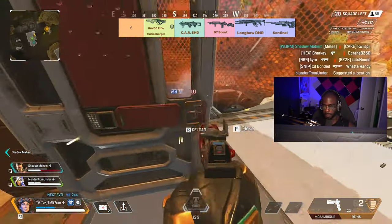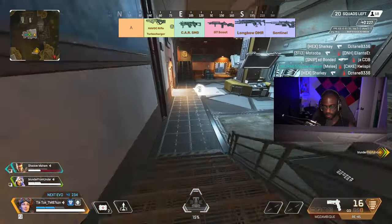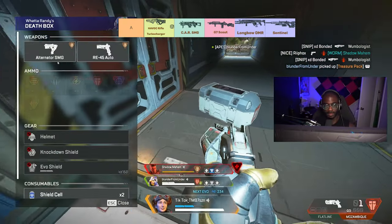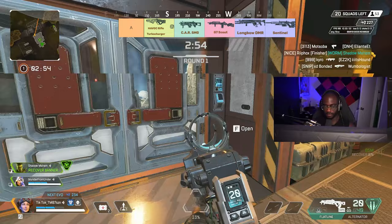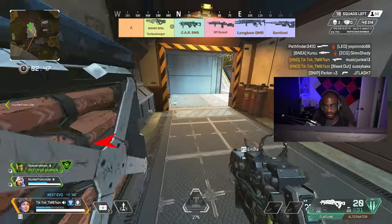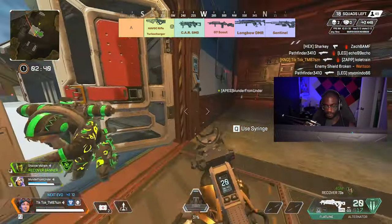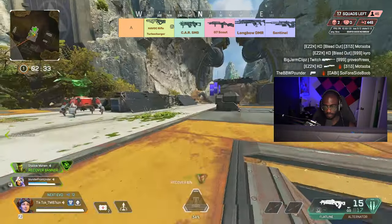Next we're going to talk about the king of SMGs — the CAR SMG. The CAR is the best ground loot SMG you can possibly pick up. Its recoil control is excellent, its damage profile and rate of fire are incredibly good, its ammo capacity is great, and honestly its iron sights really aren't that bad. A fully kitted CAR SMG literally stomps every other SMG in the game. On top of that it's incredibly good at mid-range, which is where the R99 fails — controlling R99 recoil at mid-range versus the CAR is like night and day. The CAR also kills faster.